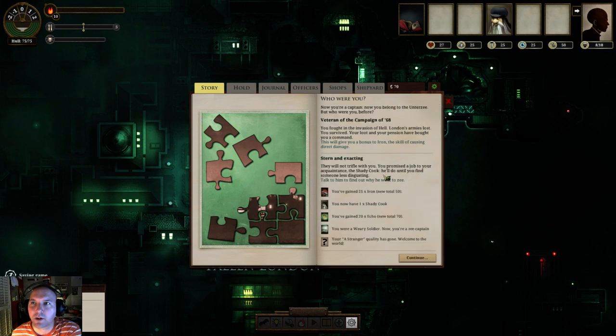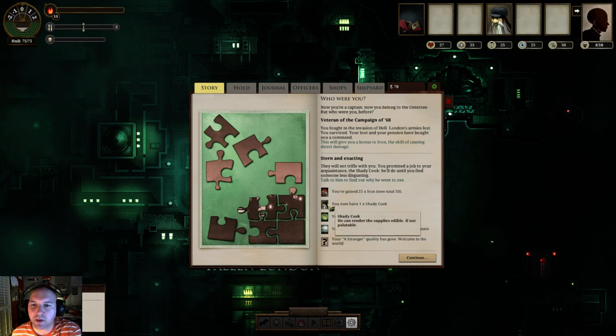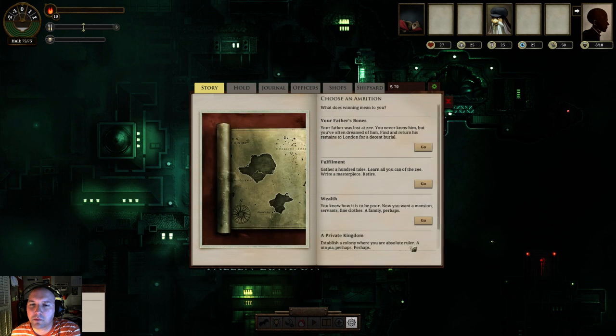All right, so I get a guy. I get a Shady Cook. He gives me Hearts plus one, which I believe ups my hit points. I don't know exactly what Hearts does. Stern and exacting - they will not trifle with you. You promise a job to your acquaintance: the Shady Cook. He'll do until you find someone less disgusting. So there you go. Excellent.